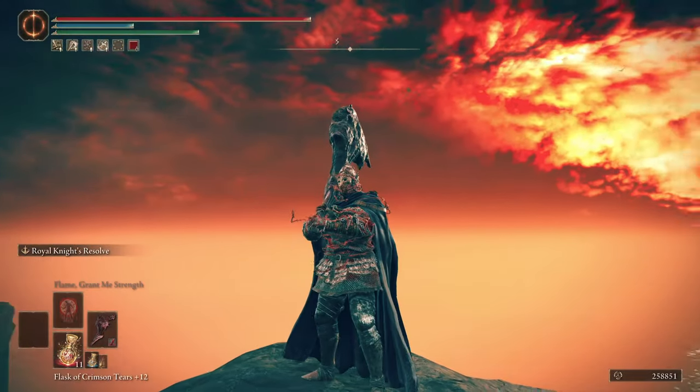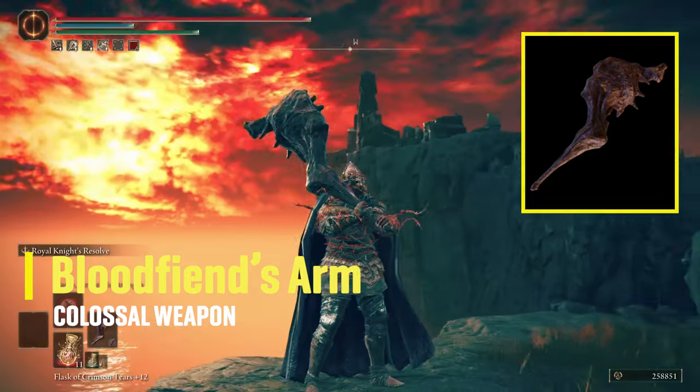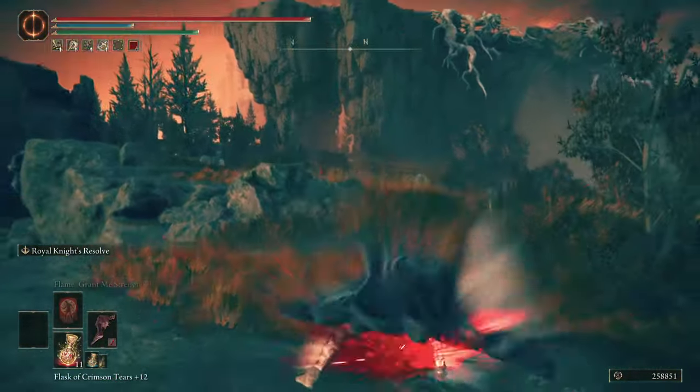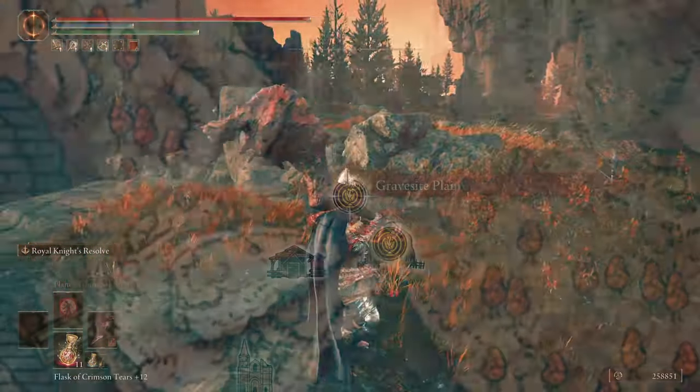Hey, what's up, Anima Tribe? I'm going to show you how to get the Blood Fiend's Arm, one of the best strength bleed weapons in Elden Ring Shadow of the Erdtree. I'll go over the path you have to take from the beginning of the DLC to find it, and it's amazing how close it is.